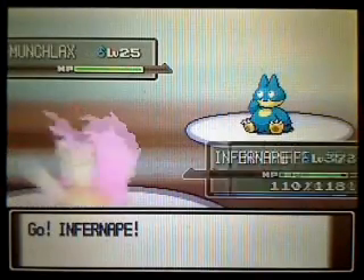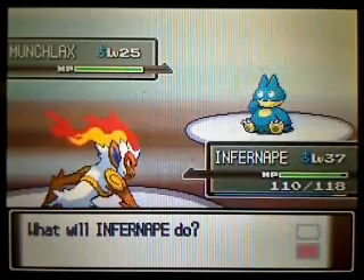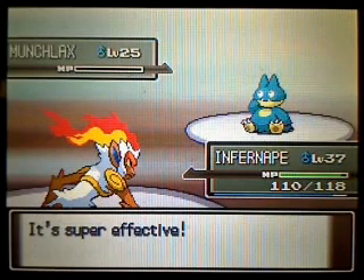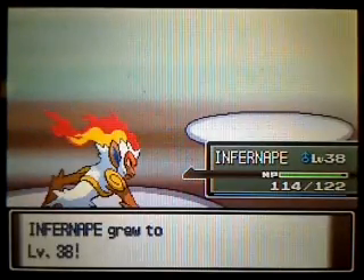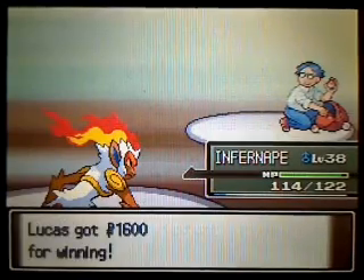This guy has a Munchlax — very difficult to find. They are in those honey trees, and apparently there's an algorithm that determines which trees have them depending on your trainer ID numbers. I haven't checked mine yet. Even then, it's only a 1% chance of finding one — not exactly easy to find. So he did catch his from a honey tree, but he just made it faint in about 5 seconds.